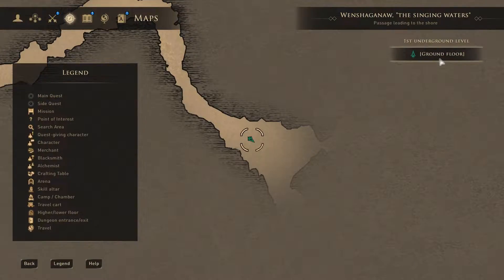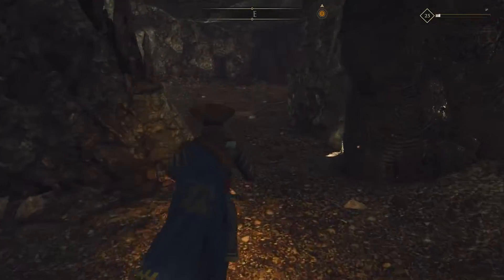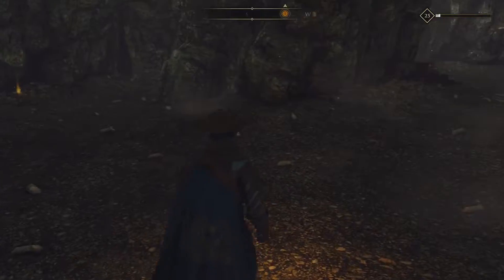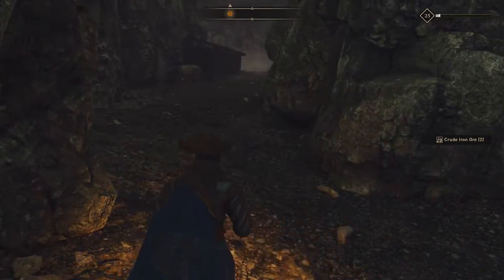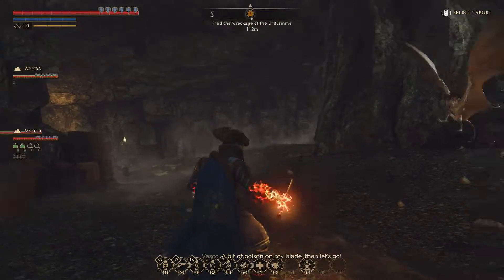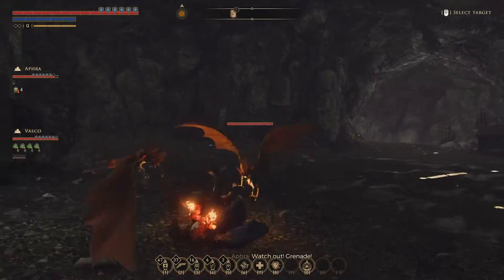I would be very surprised if we don't run into a few bats or something like that in here. Well, it looks fairly safe, but we have various ways to go. Let's see if we can find anything. Some iron. Oh I see, this is basically one way - oh here we go, I knew there were bats. Of course there had to be.